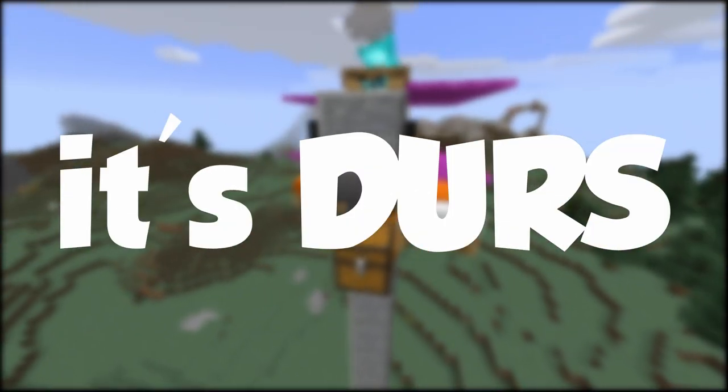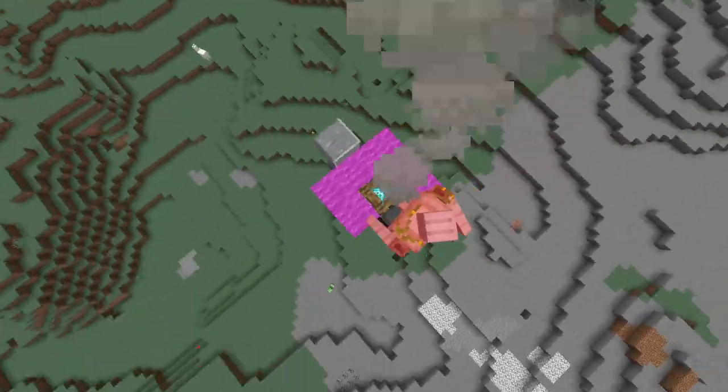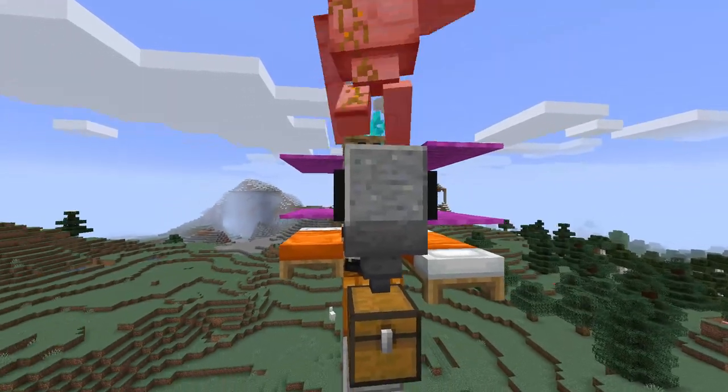Hey, hi, hello everyone, it's Durst and today I'm going to show you how to make the smallest iron farm in the world. This farm is four blocks long, three blocks wide, and three and a half blocks tall.